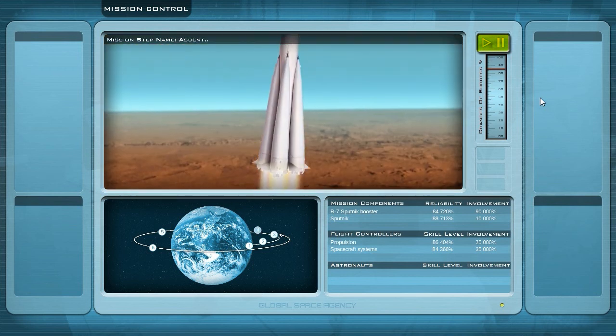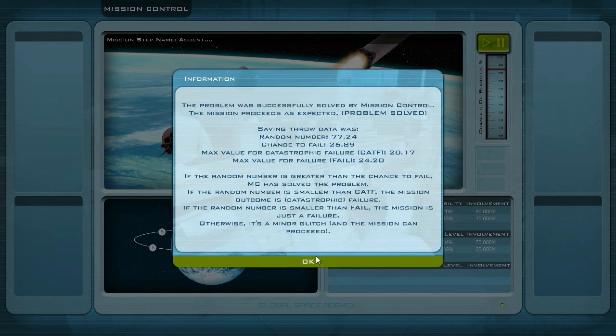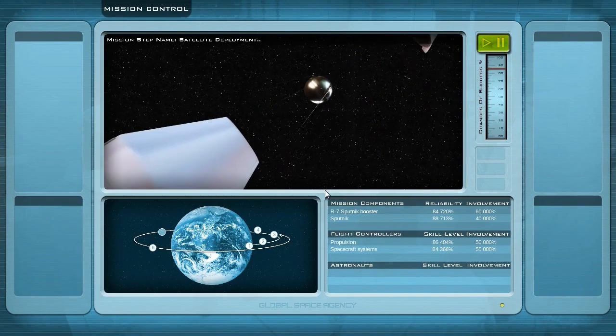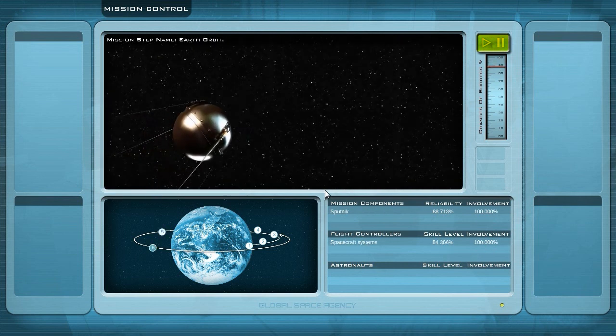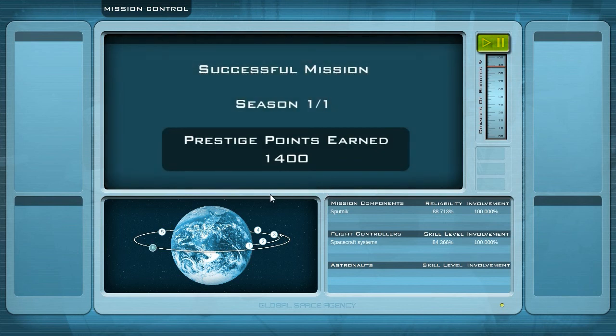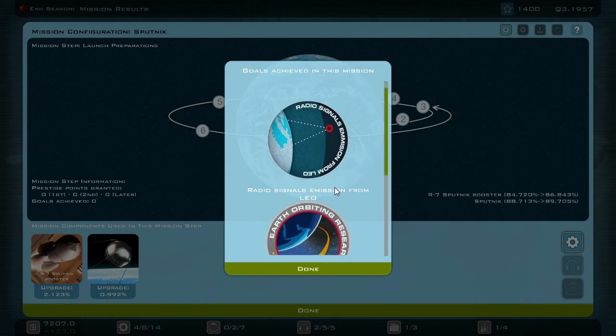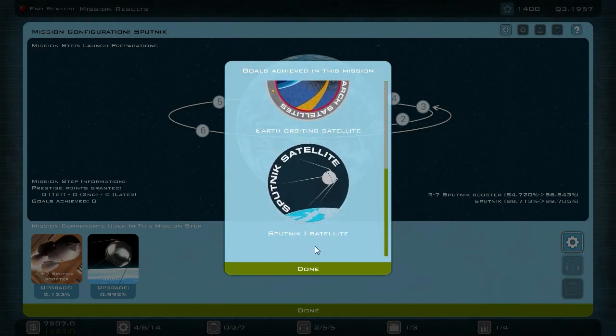The launch is a success — very nice! Money in the early stages of the game is really of the essence. My propulsion guy is at 86%, spacecraft systems at 84%, mission components at 85%, but the chances of success are only 73 — strange. Problem solved though. Satellite deployment is a success. Earth orbit is also a success — amazing, good job! 1400 prestige earned, which will hopefully grant us a very nice budget increase. Radio signals emission from low Earth orbit, Earth orbiting research satellite, and the Sputnik satellite — very nice. We've also reached the maximum R&D level, and we've now unlocked the lunar probes and sun probes.